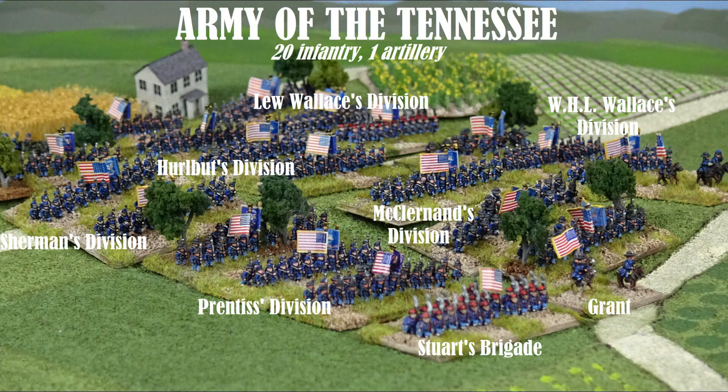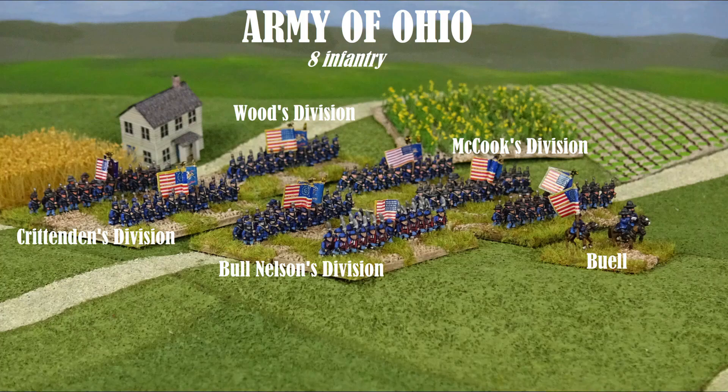In this scenario, the Confederate army would be badly outnumbered, with just 18 stands of troops against 20 under Grant and another eight under Buell. So just how did our General Johnston plan to overcome this disparity of numbers?